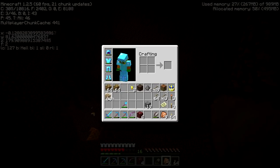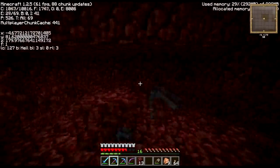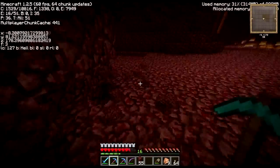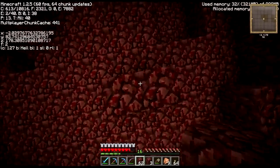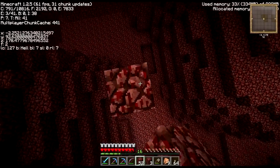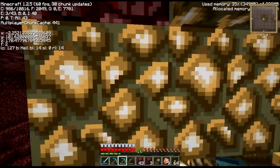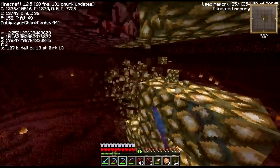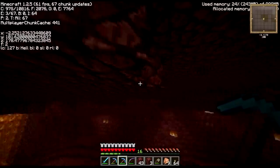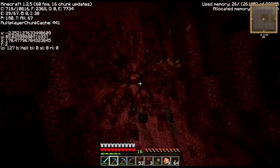We have a lot of glowstone now - I'm impressed with myself. We need more netherrack. I'll need to get some more slime balls and the sticky pistons I'm going to use. I need a slime farm, but I need to find slime chunks first. With my minimap mod I can find slime chunks - it's kind of cheating.